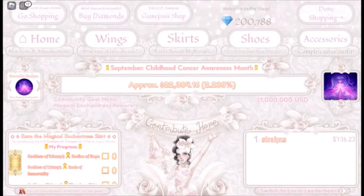Here it is. This menu shows the cause, the goal meter, the earnable badges on the left, the progress of our purchases, and the top purchasers.